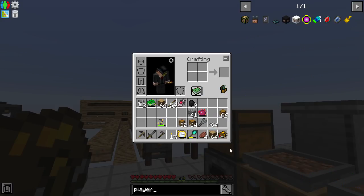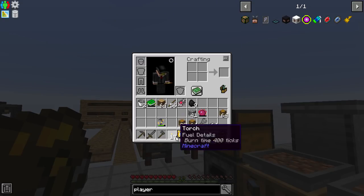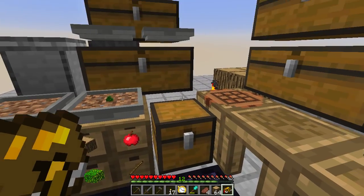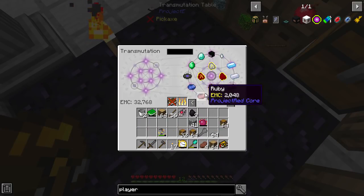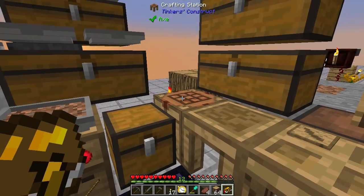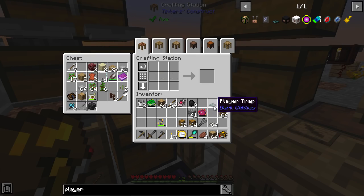The player trap is quite simple — a bit of stone and a head. One, two, three — there we go. Let's get the stone and a skull — there we go, player trap, easily done.